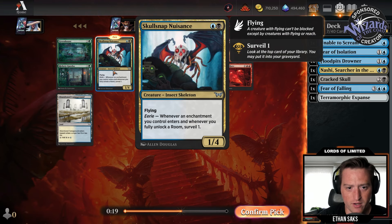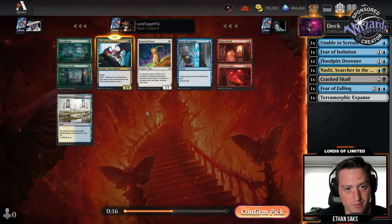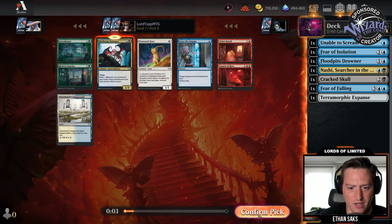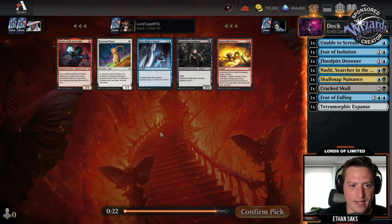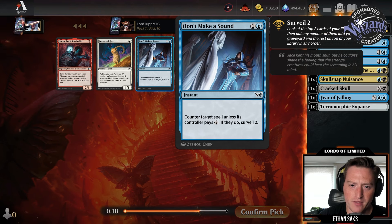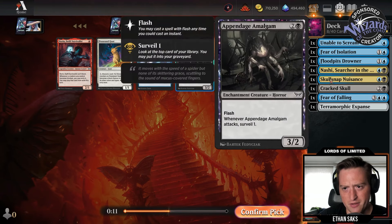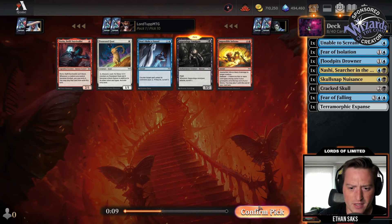Nuisance is awesome — two mana one-four flyer, Eerie trigger Surveil one, really nice card selection. Ticket Booth / Tunnel Hate — three mana, get a two-two and whenever you attack target attacking creature gains double strike until end of turn. Don't Make a Sound — two mana Quench; if they do pay for it you at least get to Surveil two. There's Appendage Amalgam — I think I'll take that. I've got enough stuff that cares about enchantments.